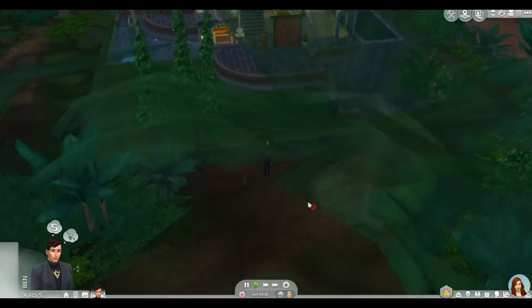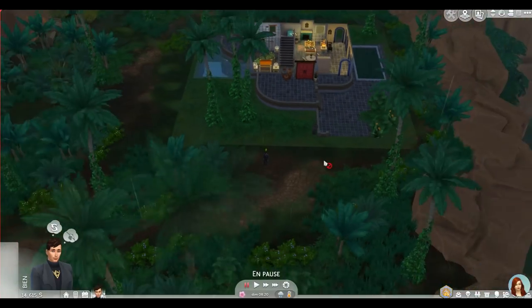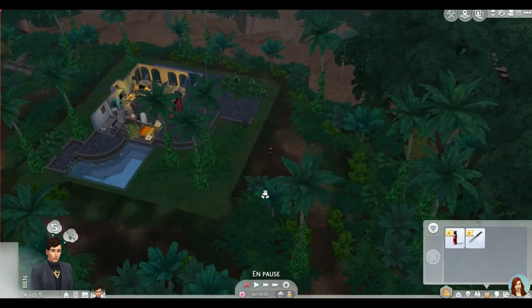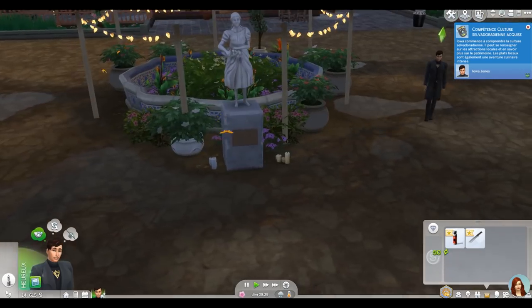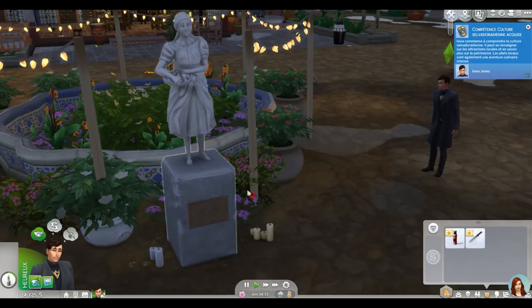On arrive à peine et il pleut déjà — bienvenue dans la jungle Iowa ! Des objets très utiles ont été ajoutés dans l'inventaire, inclus dans le forfait de location. Si on prévoit d'explorer la jungle de Bellomissia, il faudra aussi passer au marché de Puerto Lama. Nous avons déjà dans notre sacoche un répulsif anti-araignée et une machette, c'est cool pour commencer à explorer. On est au bar, il faut montrer du respect à la statue pour la compétence Selva Doradienne.